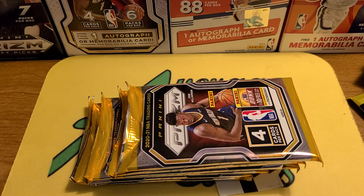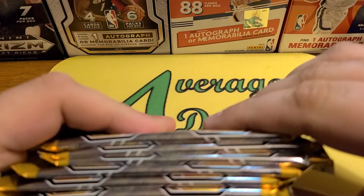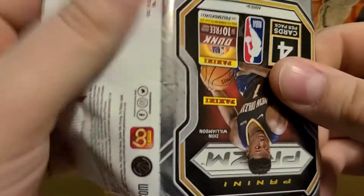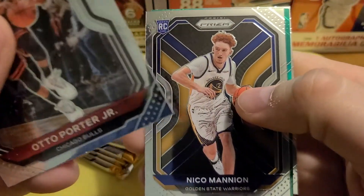It'll be pretty amazing to pull a purple wave LeBron. There is either one autograph or one mem card on average per blaster, so I can't really tell if there's a sticker or not. Let's see what we can get here. Of course looking for LaMelo, looking for Anthony Edwards, and a bunch of other rookies.